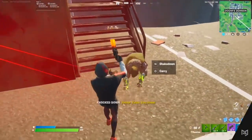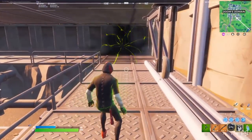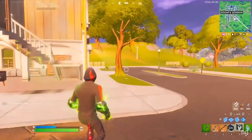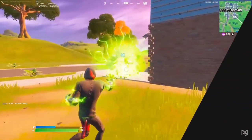For defeating Doctor Doom, you get Doctor Doom's Mystical Bomb, which allows you to conjure and throw a massive ball of arcane energy that explodes on impact, as well as Doom's Gauntlets, which allow you to fire bolts of energy at your opponents. Both of these also set structures and enemies on fire.